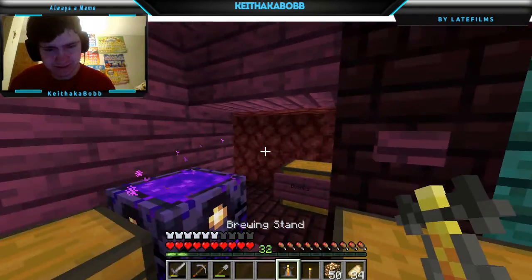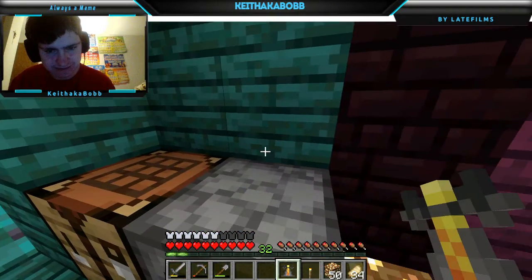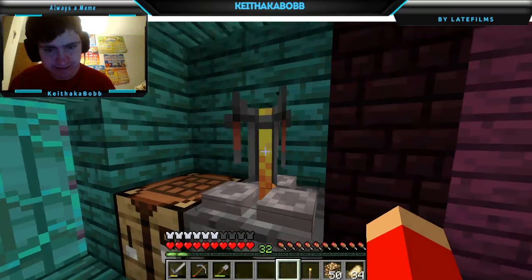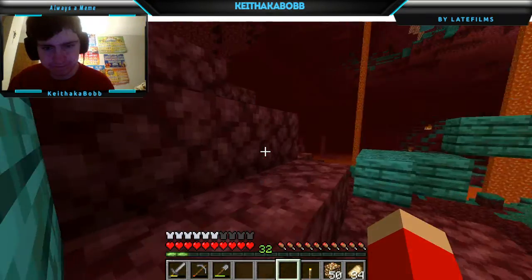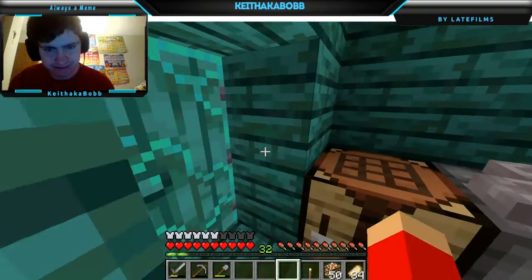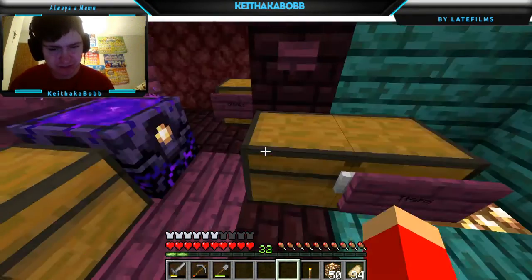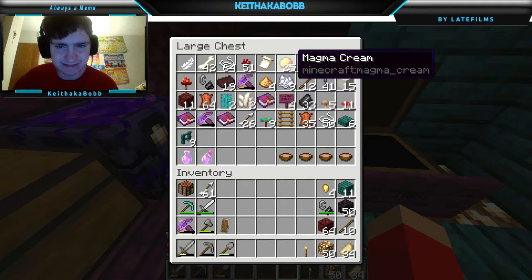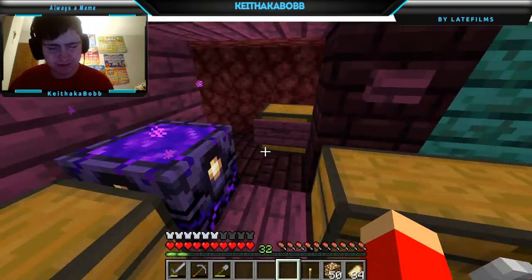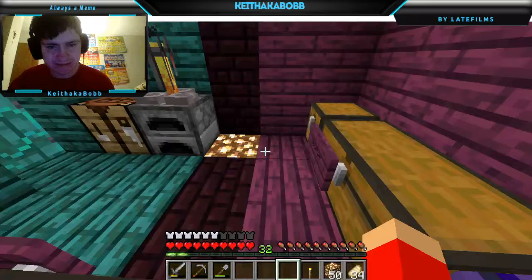Oh, there's a brewing stand - I have a brewing stand now. We'll just place that right there. Nothing too fancy about that. You can trade with some piglins and you'll get glass bottles. You can basically brew potions in the Nether, which is really good, because I can make infinite fire resistance potions. I have 25 of these, I have potions. So I can survive down there, digging, and not burning to death.